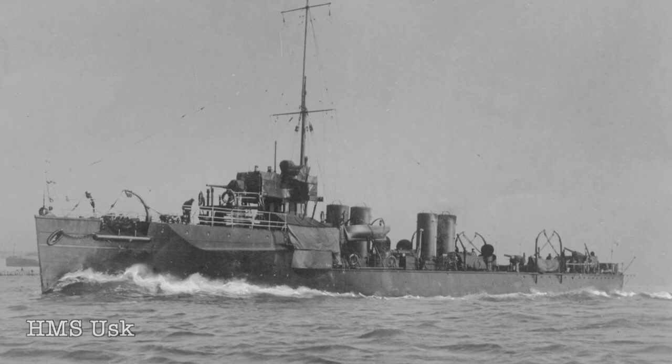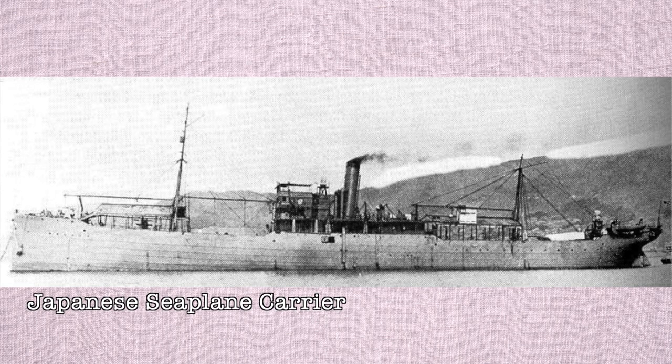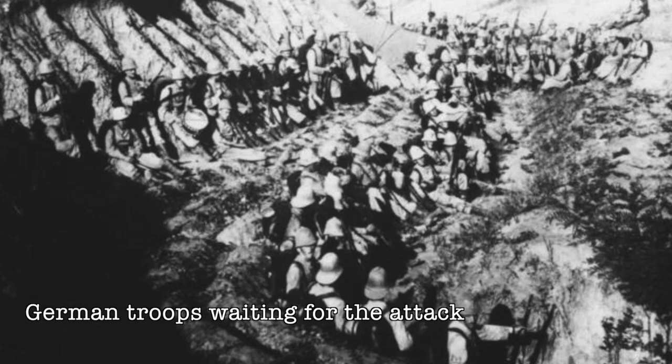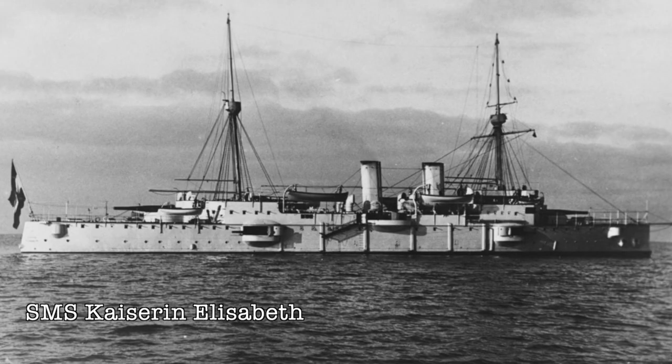The Japanese 18th Infantry Division comprised 25,000 soldiers, including 1,500 British troops, 150 artillery pieces, a seaplane carrier, five battleships, two battlecruisers, and two destroyers with an unknown number of aircraft. The German defenders consisted of 4,000 men, including 324 Austro-Hungarians who were the crew of the Kaiserin Elisabeth, a German cruiser, and 100 Chinese police. They also had one protected cruiser, one torpedo boat, and four gunboats and a single aircraft.